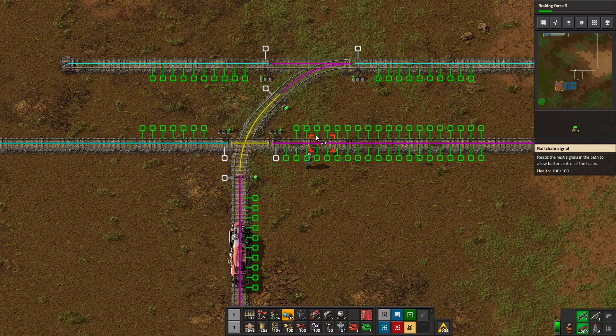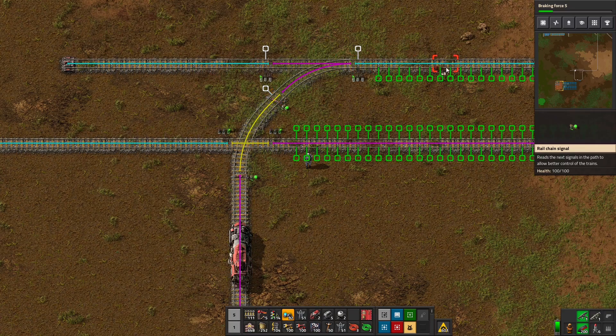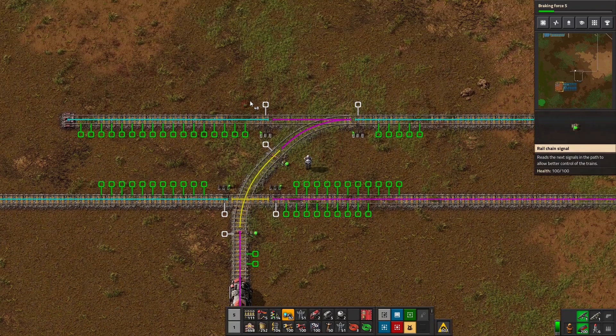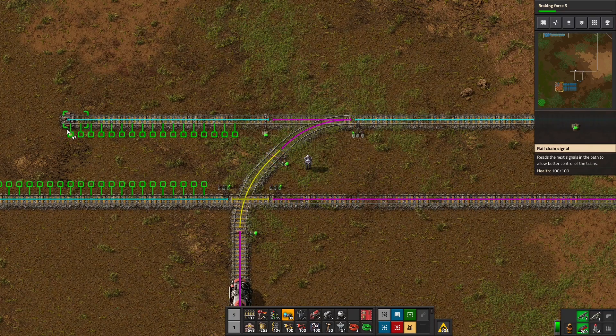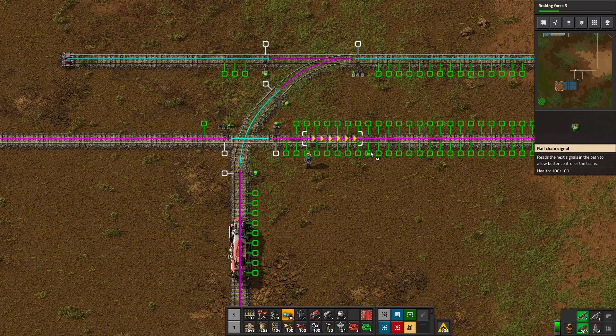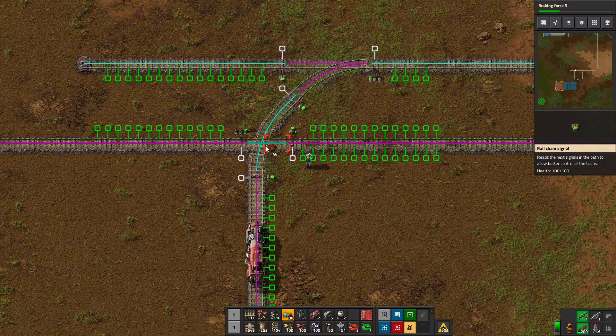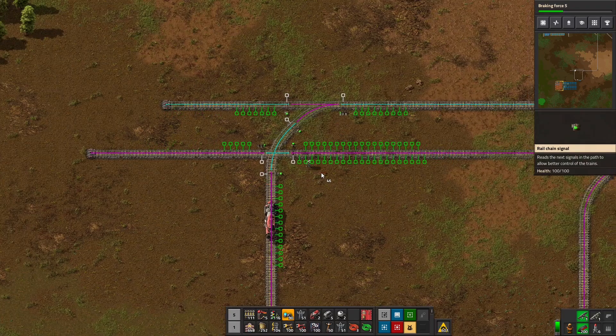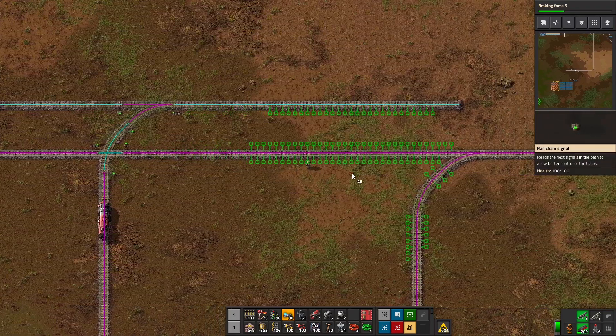That way, this train won't go into this intersection until he can get all the way out. He's not going to come in and block somebody coming this way. He'll wait until it's free for him to get into this block, then head off into his own area. Likewise, anybody coming this way to merge — we want a chain signal so nobody comes in here and stops, blocking somebody coming the other way. Trains won't block each other as much, just not as much.